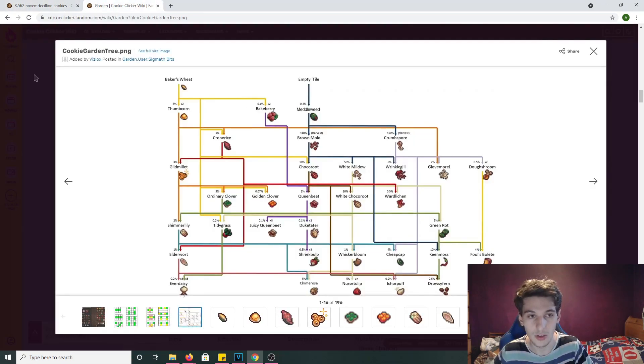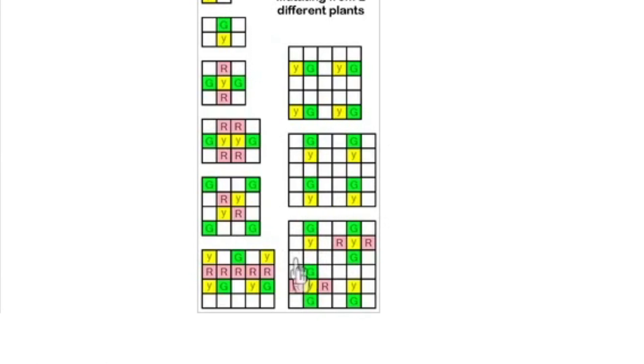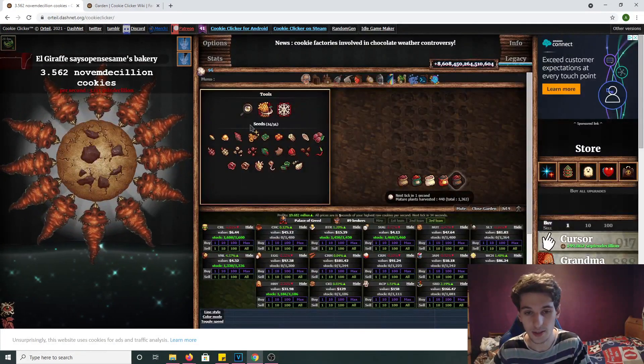The percentage chance is 3%. I usually go for the ones with the highest percent chance first. You'll also be using these mutation setups depending on your garden level. Since we are mutating two different plants, you just do this setup. You don't really have to worry about the red things — those are just unwanted plants that might also mutate. The setup looks like this.